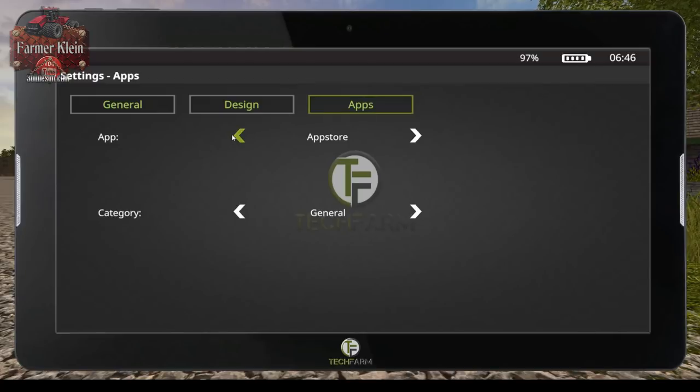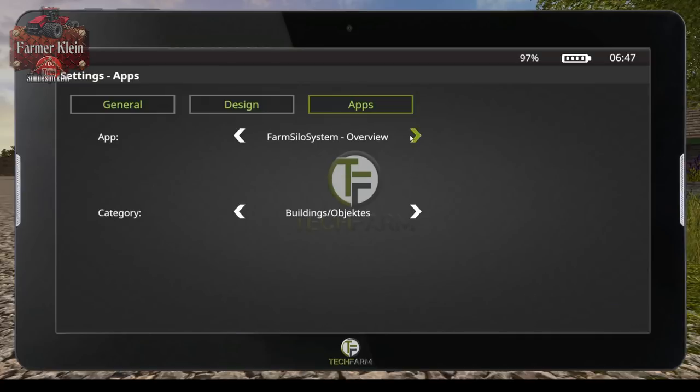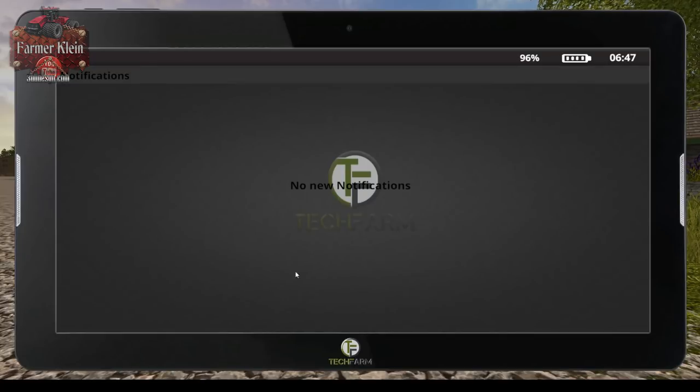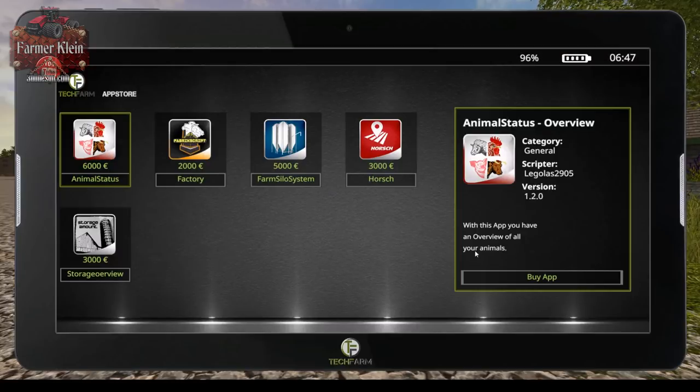Then under Apps we can go to the App Store. We have Animal Status, Factory Overview — these are all various options within each particular app that we can configure. We can go into each particular app and change settings if we wish. We have a notifications section here, but we have no notifications. We need to go into the App Store to buy our apps.